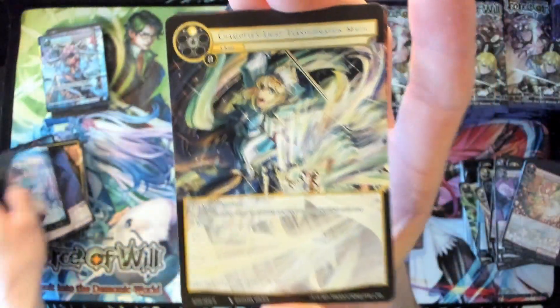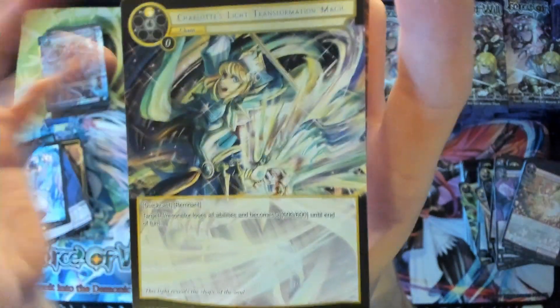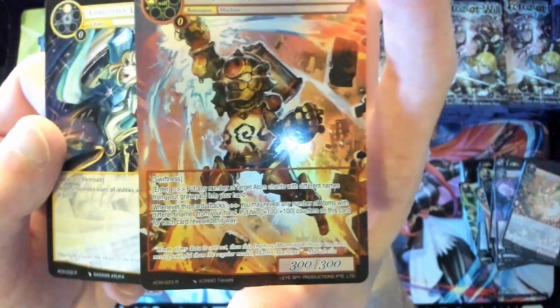Basic stone, Charlotte's transforming magic for a rare, and then Improved Burning Robot for a rare foil — that is awesome.